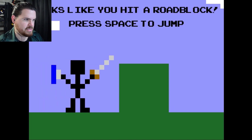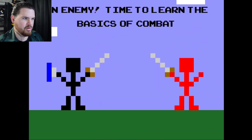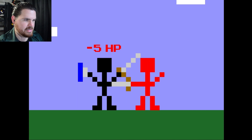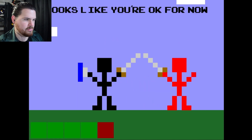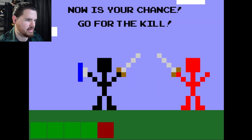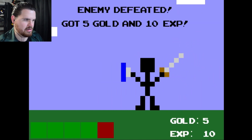Looks like you hit a roadblock. Press space to jump. Oh, pro moves man. An enemy! Time to learn the basics of combat. Press spacebar to attack. Stab. Oh, damage taken. Press space to show your health — looks like you're okay for now. Press space to block enemy attacks. Ha! And we go for the kill. Enemy defeated — got five gold and ten EXP.